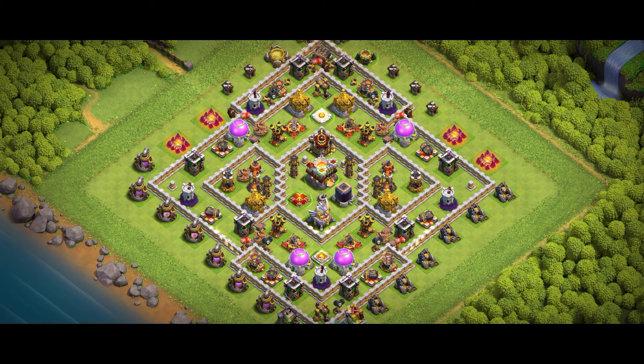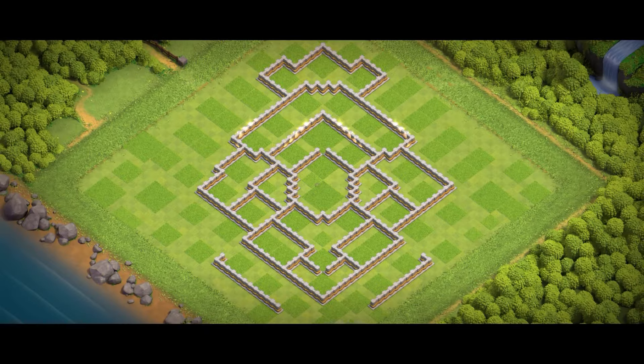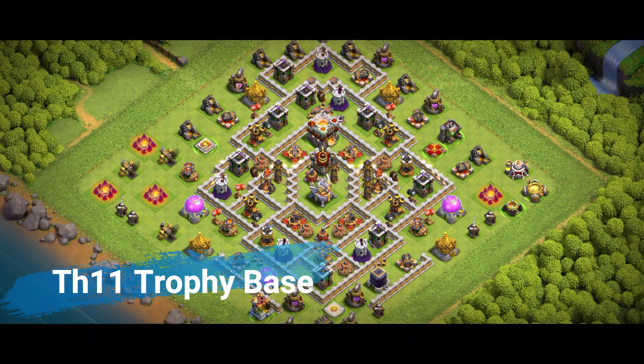For all the loot hunters, farming bases are designed to protect resources. Spread out storages so attackers can't take all your loot in one go. Bait attackers into traps by placing them near full collectors. Let attackers take the Town Hall for an easy shield while your loot stays safe. If you want a great farming base design, check the description.